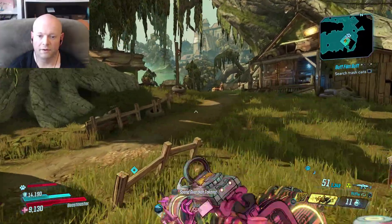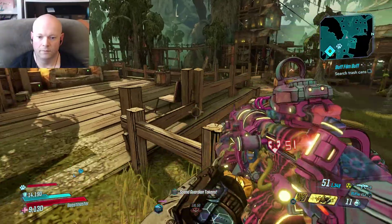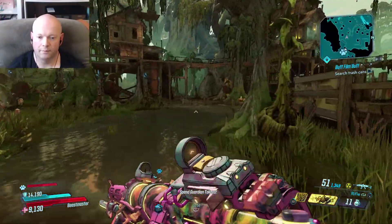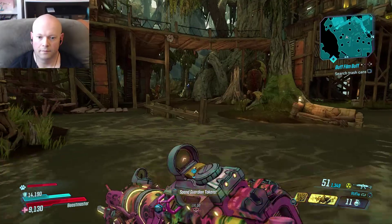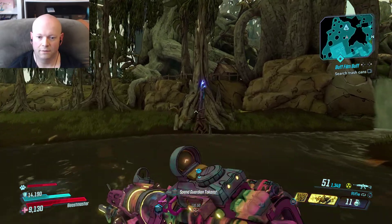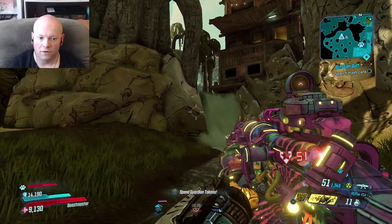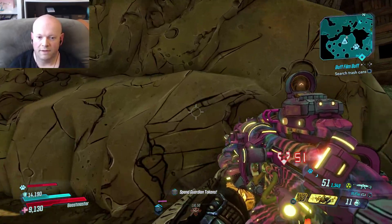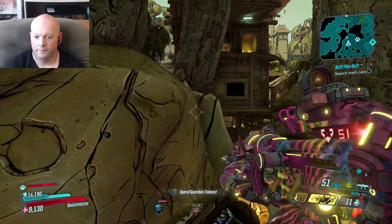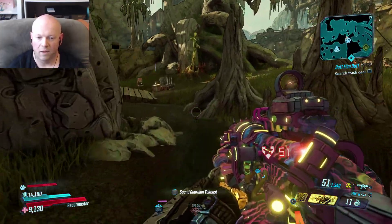We start off here, run towards the NPC Merle, drop down, and ignore all the people that will be here — I've already killed them. Once you get here, you're going to see that blue plant directly in the middle, in front of a tree. Look to the right, you'll see a little waterfall. Climb up these rocks. What you want to do is get to the respawn point. Follow the creek.